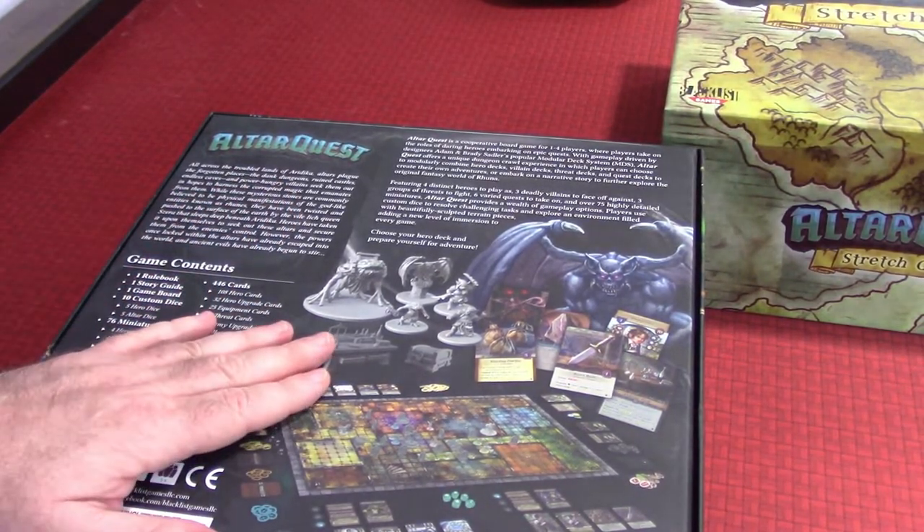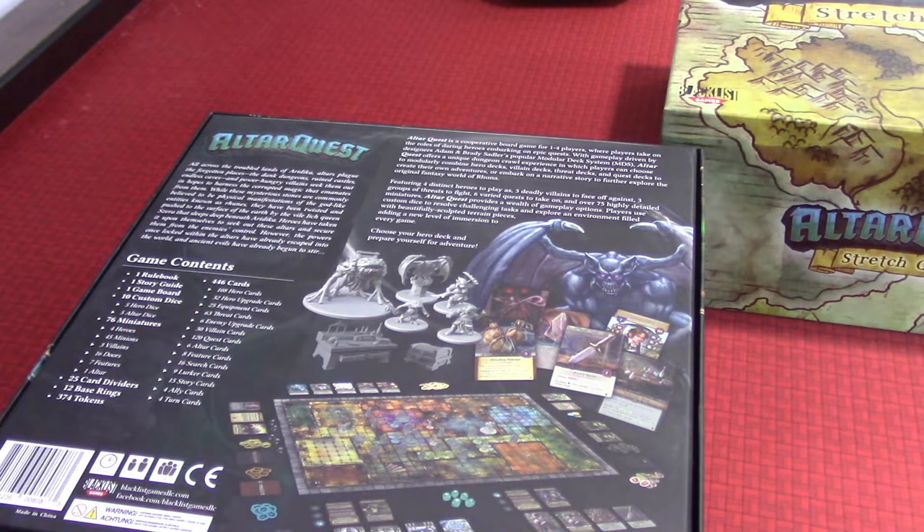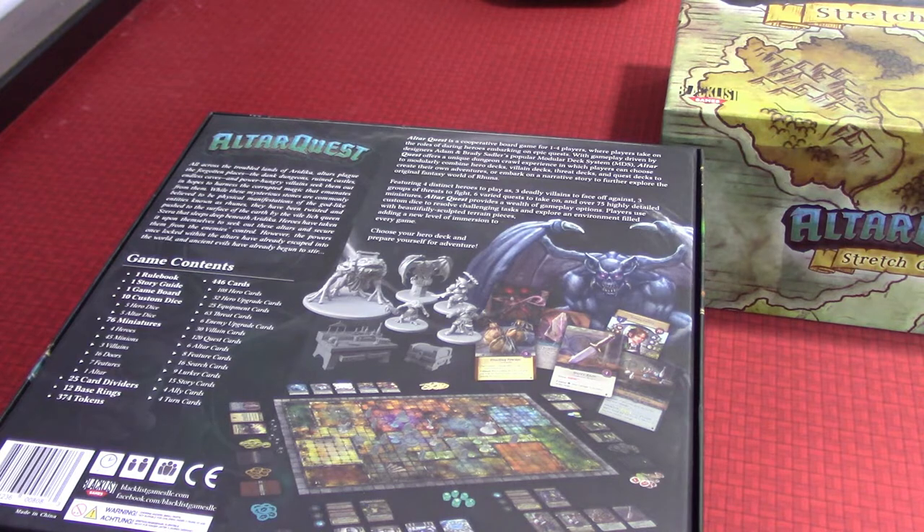The back reads: "All across the troubled lands of Aridica, altars plague the forgotten places — the dank dungeons, ruined castles, endless caves — and power-hungry villains seek them out to harness the corrupted magic they emanate. These mysterious stones are believed to be physical manifestations of godlike entities known as runes, twisted to the surface by the vile lich queen Sarah, who sleeps deep in Aridica. Heroes have taken it upon themselves to secure these altars from enemy control, but ancient evils have already begun to stir."